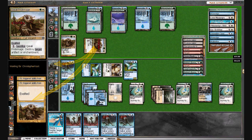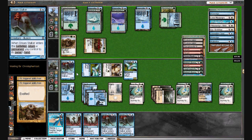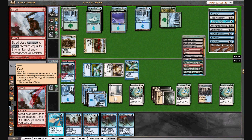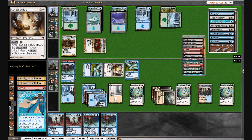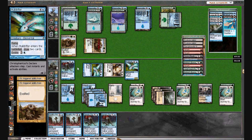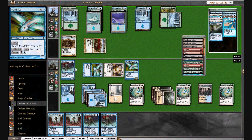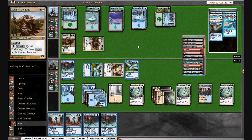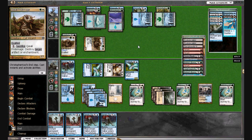He's attacking — it's a 4/4. I can bounce with my Dream Stalker or block. Scred! I'm going to try and Hydroblast. I may time out here. He's sitting on Tribal Flames; he has only two basic lands. I can blow that up — curious to see what he's going to do if I just attack him.